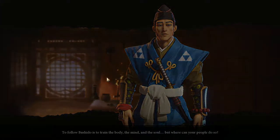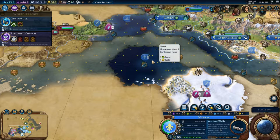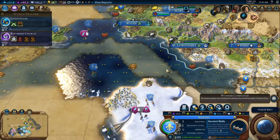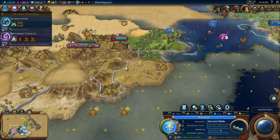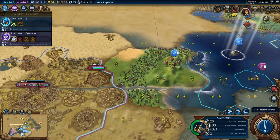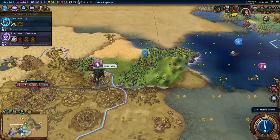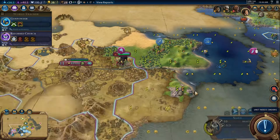He doesn't like me because I don't have holy sites and I don't have good faith production. Now that was a wonder — has he finished building Chichen Itza? That's fine. Delhi is building something over here — oh, they're building the Colosseum. Wow, another wonder for me to grab. So they have a Varu there.